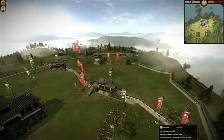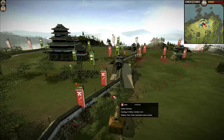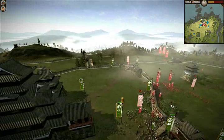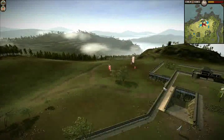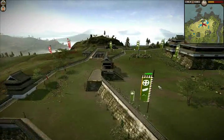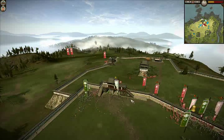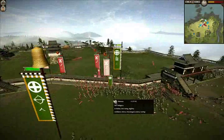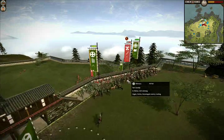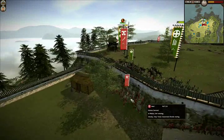Trying to get my spearmen up to the wall to repel these guys climbing up. Even though they're swordsmen, you get a pretty good bonus when you're defending the wall. I'm going to charge in and just wreck the swordsmen over here. These archers are still picking away at my guys, but because of the wall I'm getting good defense. Took them out here - we're gonna just keep fighting for this wall.